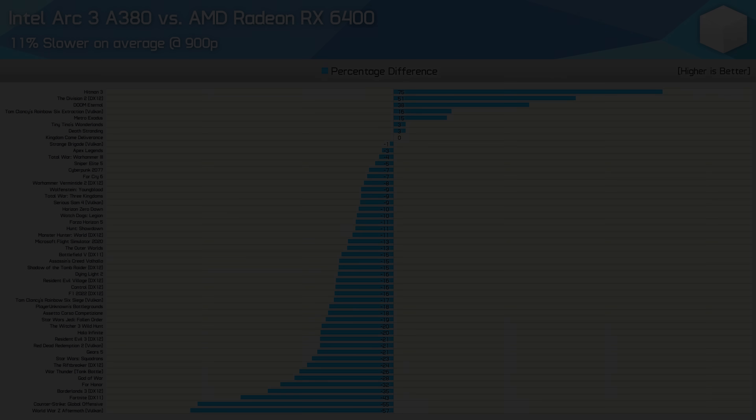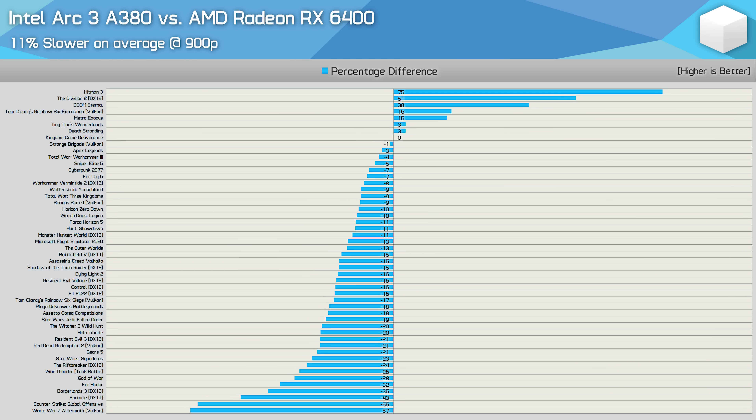We've looked at individual results for 16 of the 51 games tested. Now comparing the Arc 3 A380 and Radeon RX 6400 head-to-head across all 51 games at 900p, we see just how much of a mixed bag the A380 is — sadly it's a bit more bad than good. The Arc GPU was really impressive in a handful of games including Hitman 3, The Division 2, Doom Eternal, Rainbow Six Extraction, and Metro Exodus. Then for seven games performance was highly competitive within 5%, but 14 games saw the A380 trail by a 20% margin or greater, giving an overall average of 11% slower.